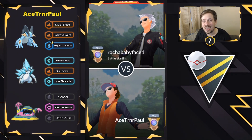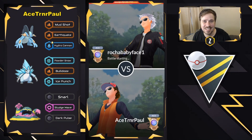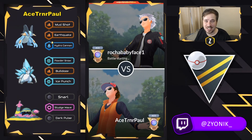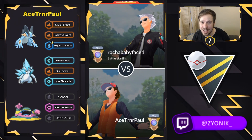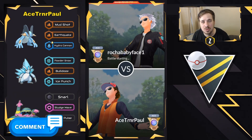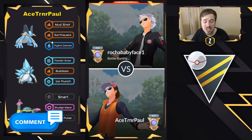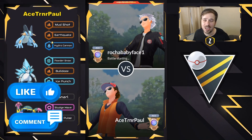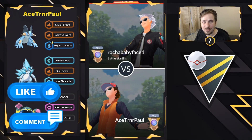What we're going to see today is how strong Alolan Sandslash can be. With the meta of dragons, fairies, and grass type Pokemon being everywhere, Alolan Sandslash with that Ice-Steel typing is looking pretty strong. Let me know down in the comments what you guys think about this team and these battles, how is Ultra League going for you, and be sure to smash that like button — it really helps out the channel.